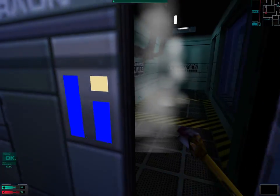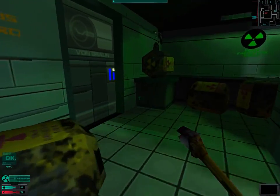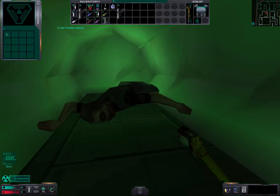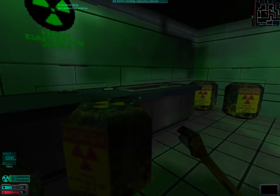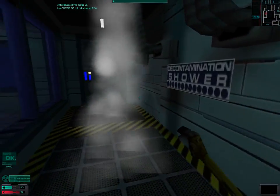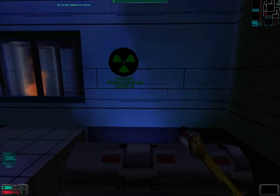And there is this room where we can actually grab some cybernetic modules, nanites, and a hypo. We shouldn't stay for too long in this room because we are getting radiated. The radiation has now been removed.